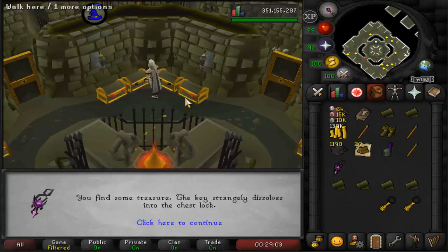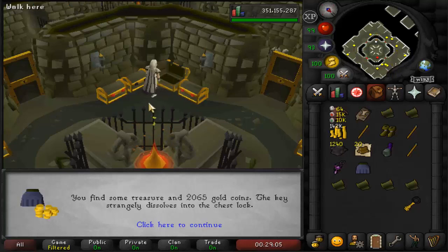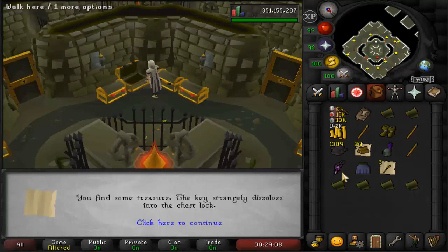An amulet of the damned — I guess you can get these from here too, I completely forgot about that item. Anyway, that's the first batch of keys done, let's bank.